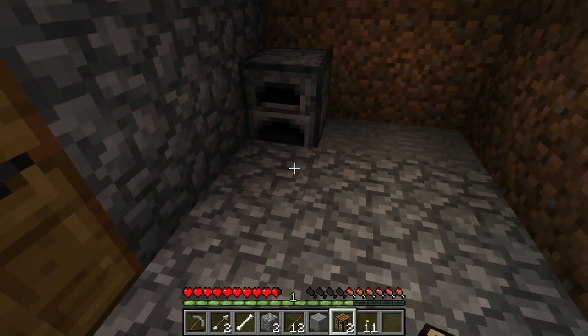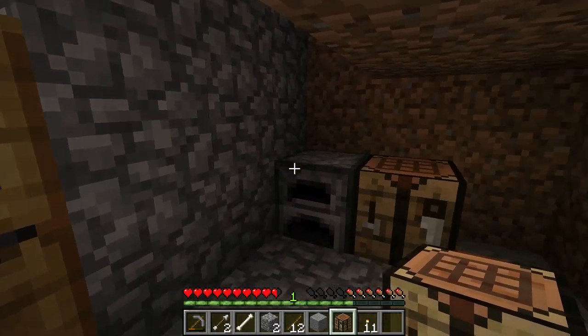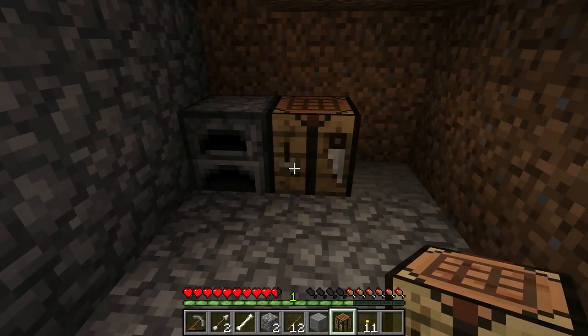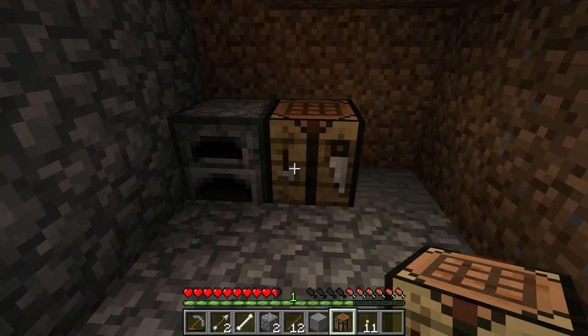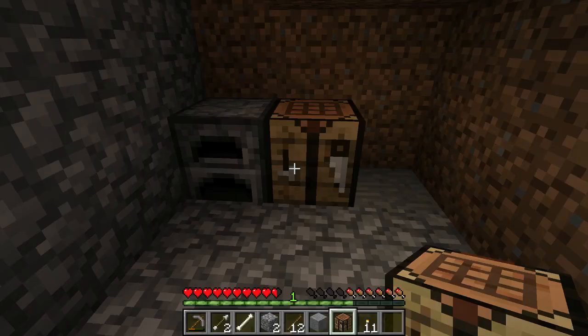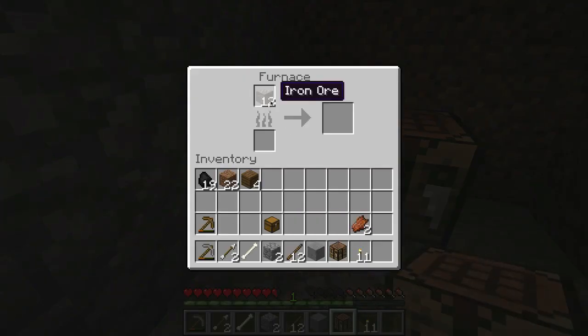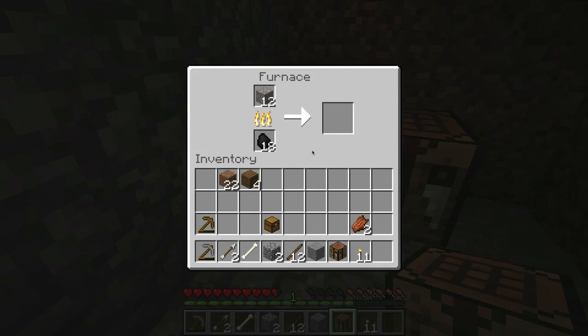There's my furnace, and I might as well pop down my crafting table. So I got my furnace, I got my crafting table, and I want to create a sword. But to do that, I believe I have to smelt some iron ore. So I'm going to go to my crafting table, right-click, put the iron up here and the coal over here, and that will create some iron ingot — not ore, because that's iron ore. It will create, drumroll, iron ingot.